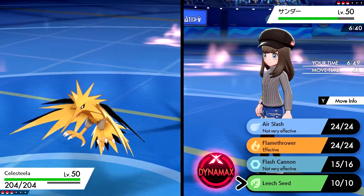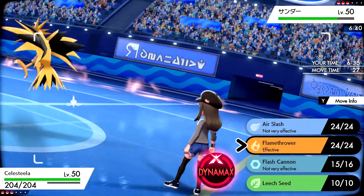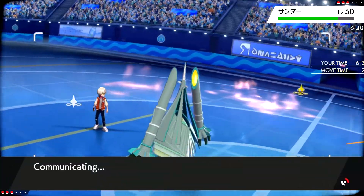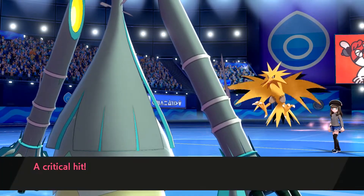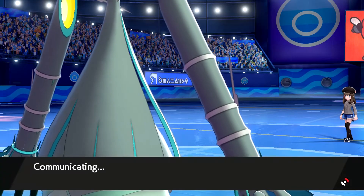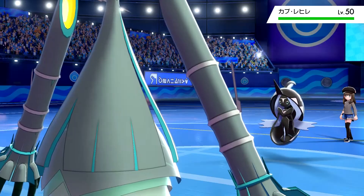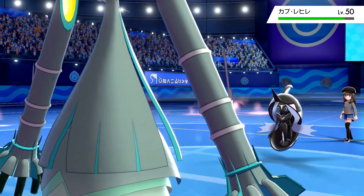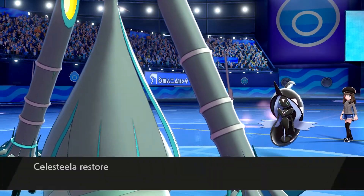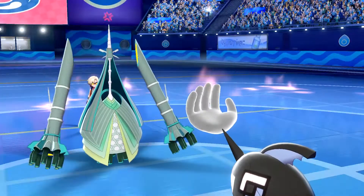Does Leech Seed really garner me much? I don't think it does — I'd just rather get an attack off. Zapdos is kind of a problem. They go for the Bolt Switch — oh, that's a good play. Probably didn't expect me to stay in; the crit sucks for sure. We'll see what they go into — probably back into Tapu. We can't get a burn. That doesn't do much. I guess we should have gone for the Leech Seed turn one. They have Trick, so we'll go for it here. They go for Taunt — he's got our number.